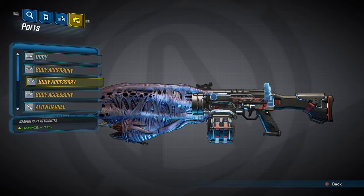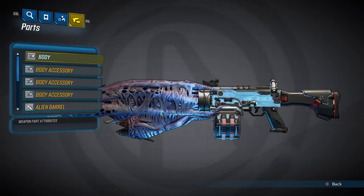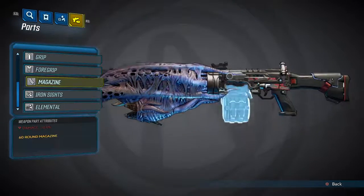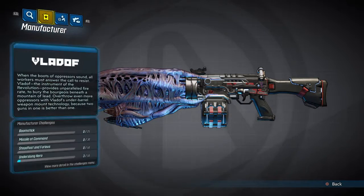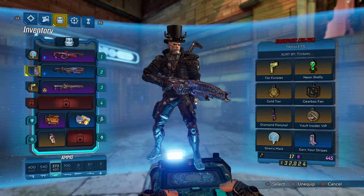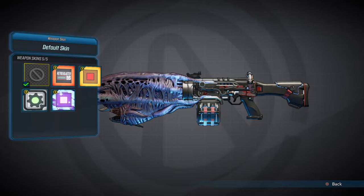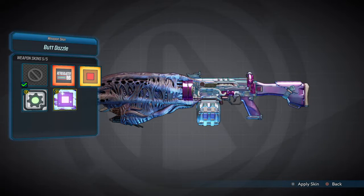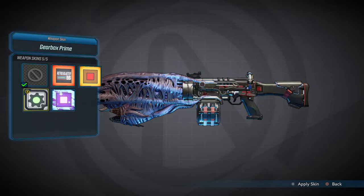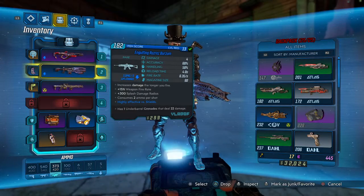Body accessory, body accessory, alien barrel — accuracy damage, oh that's pretty cool. Man grip. But you can't change anything right, you can just look at it? You can change — well, depending on what the weapon is — you can change the weapon skin. I don't know how to do that. If you hit his back, okay, hit square. Okay, inspect and then hit square. There it is. Retro blouse — okay so you can change the back end skin. Yeah, it's pretty slick, it's like gold. Yeah, you can change the actual action.